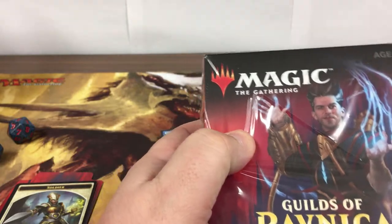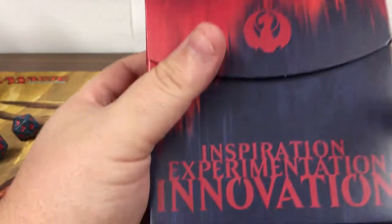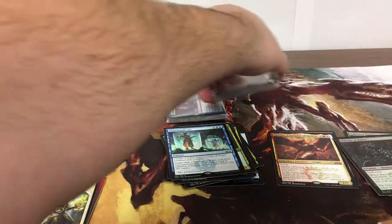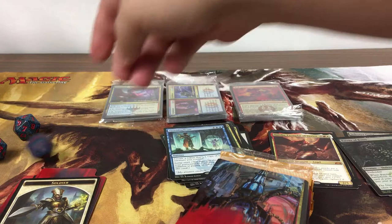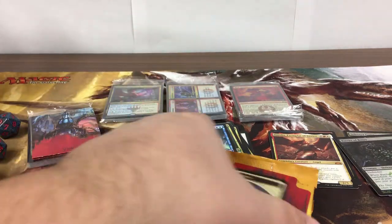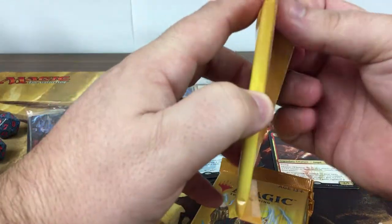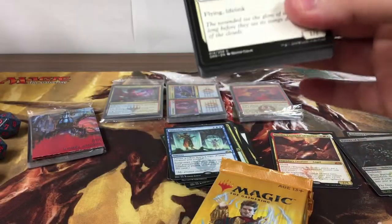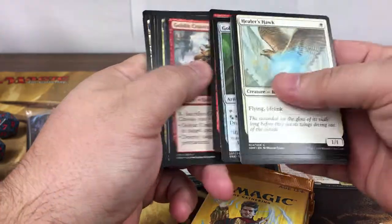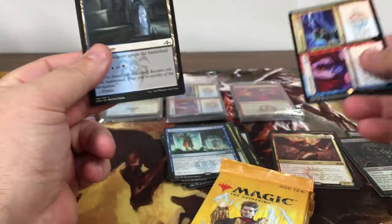All right, this is the one we left — maybe this one's got our promo Steam Vents in it. Let's put these out here where y'all can see them. Extra dice. That doesn't look like a Steam Vents but we haven't looked at it yet. I haven't got a promo foil mythic yet — sweet! Expansion/Explosion — so we got the promo and the regular copy.